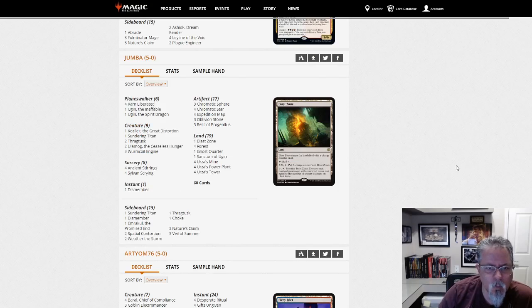Jumba with Mono Green Tron. Sundering Titan in the main to fight against all the decks playing Dryad of the Ilysian Grove — you can pretty much wipe out their mana base when you cast that, with no side effects on yourself usually. Sometimes you might have to kill your own forest, but that's unusual.